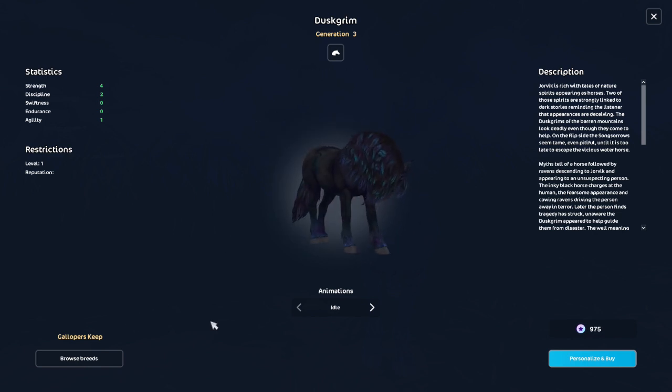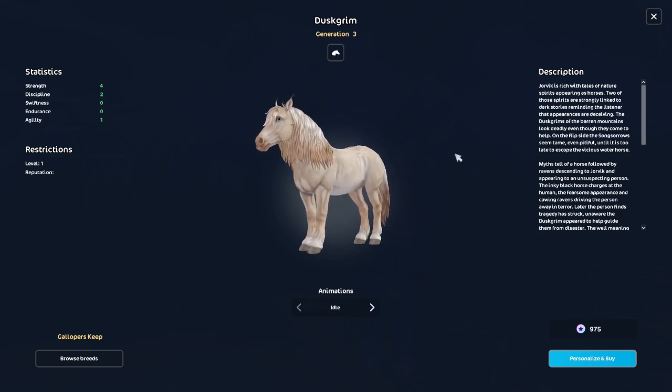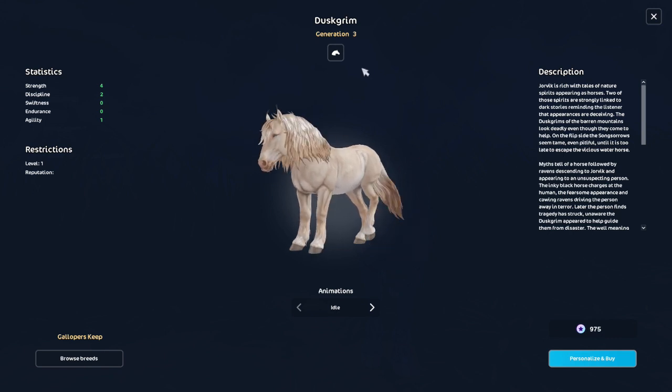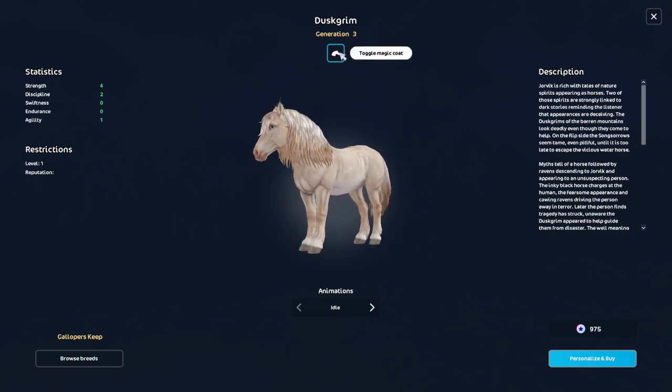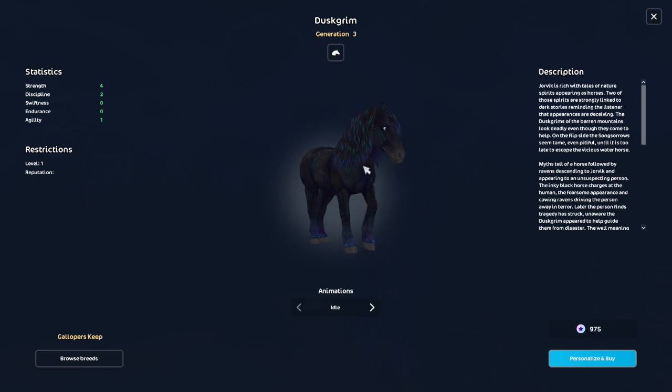This one is really pretty and I like the colors. Look at that — are you kidding me? It's not a magical horse. It's like a palomino, cremello type of color, right? But it's also a black horse. I love it. I really do. I kind of want it, but I don't have enough star coins.